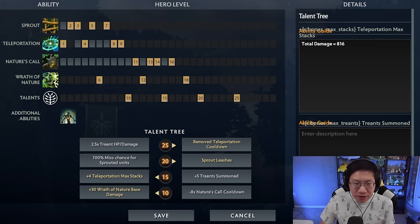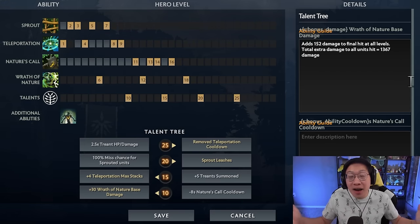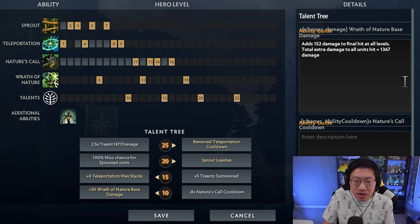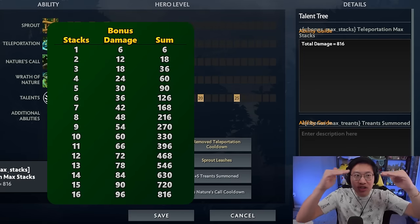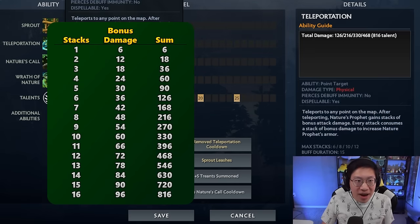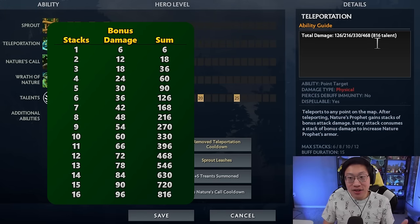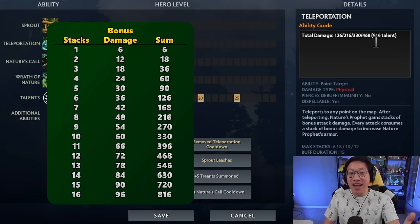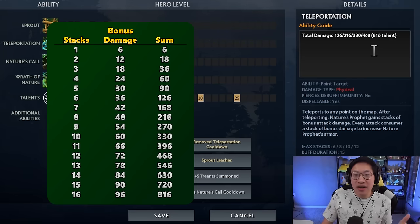Talent-wise, this is pretty much the standard for the first two levels. Wrath of Nature base damage will add 152 to the last hit over the course of 18 hits — a total of about 1300 damage spread over 18 units. It is still the norm to pick up the 15 Teleportation Stacks talent because of how it scales: you start at a high number and go down by 6 damage every time. The max Teleportation damage without the talent is exactly 468, then affected by armor. When you take the talent, the four extra stacks lead to 816 extra damage — that is a ton.